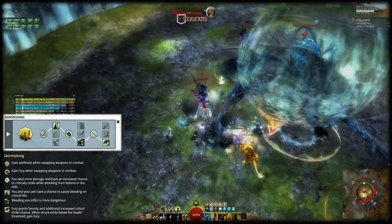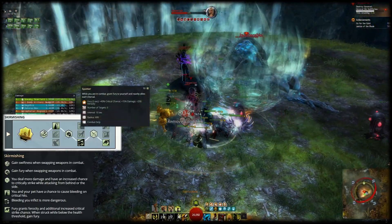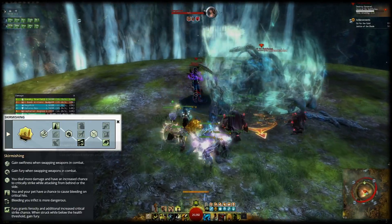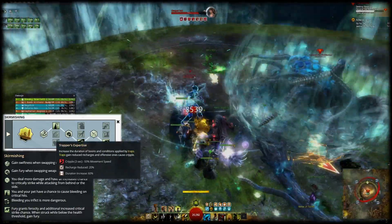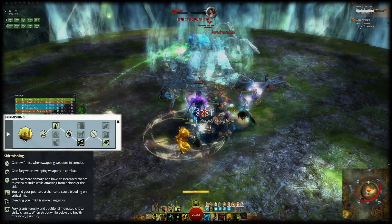If you need higher fury uptime in your subgroup you can run Spotter for a very small loss in DPS, and if you want your Frost Trap to line up with your burst window you need to run Trapper's Expertise. Beast Mastery and Skirmishing are by far the best damage combo of specs so always keep them if you can.